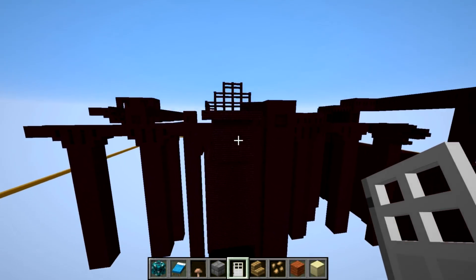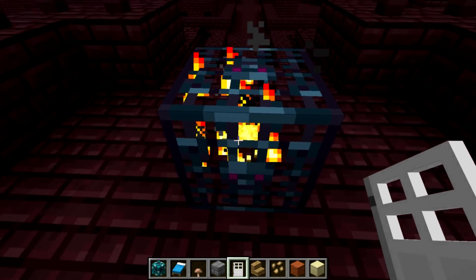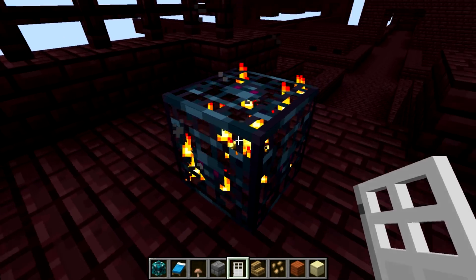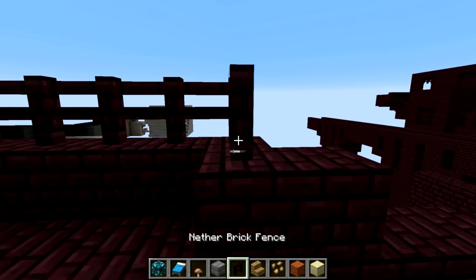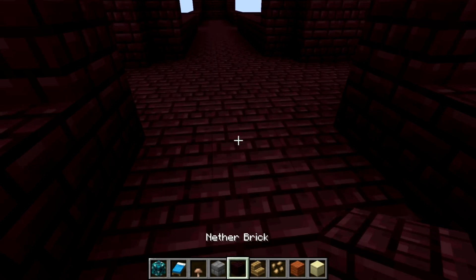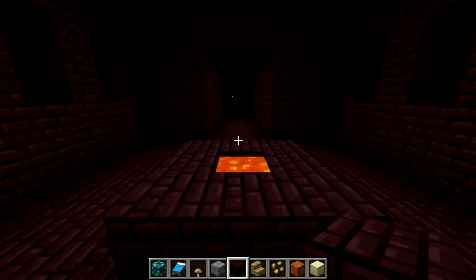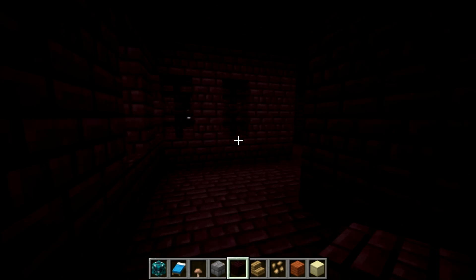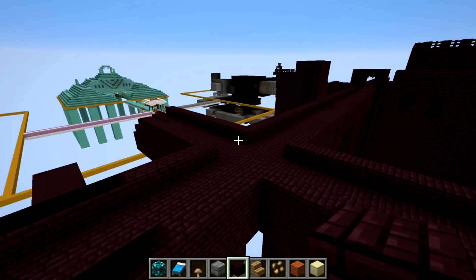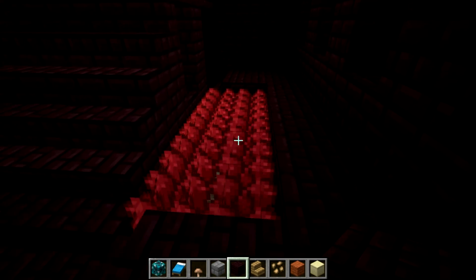Let's take a look at the nether fortress structure. You also notice there are new mob spawners — they no longer look like iron bars surrounding a mob dancing inside. It's now like a bluish, dark purple thing with a monster face on it. The nether brick has also changed along with the nether brick fence. This is quite a bit of an improvement to the fortress — it actually looks like actual brick now. Down here we've got nether wart, which has changed quite a bit at various stages of growth.